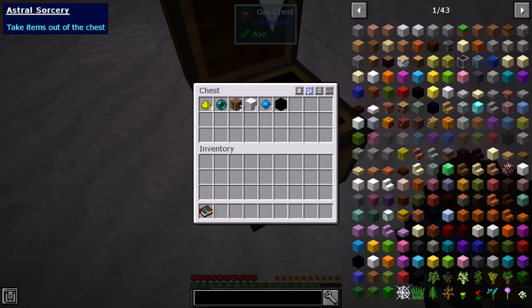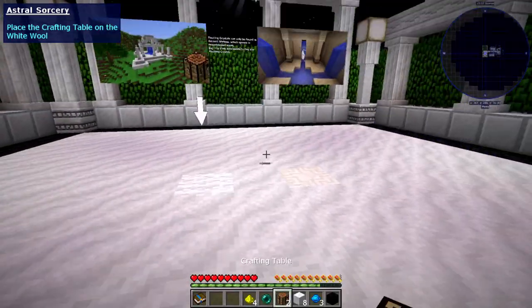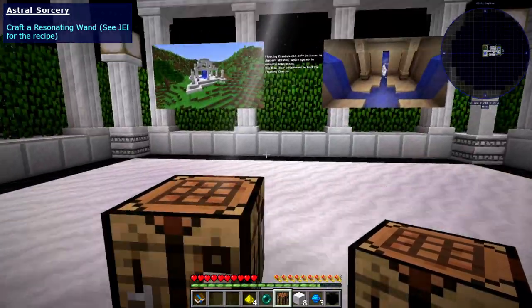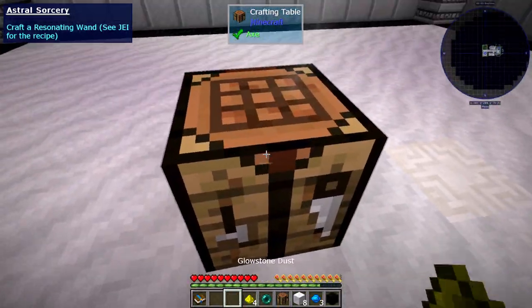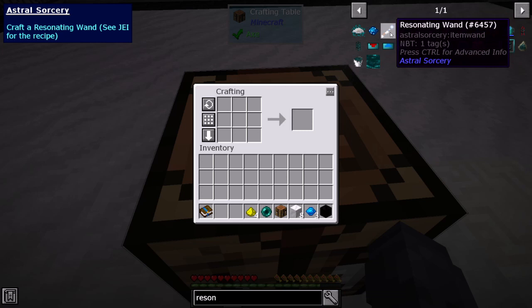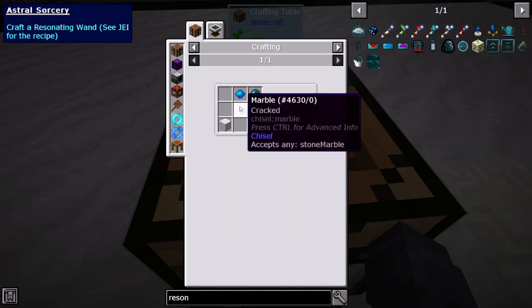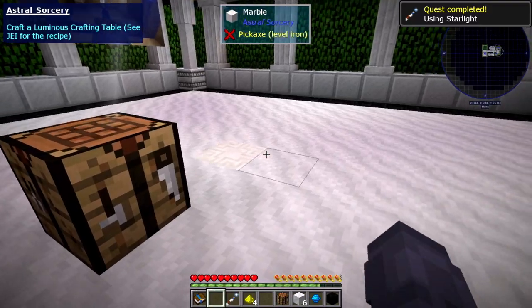So I need to make myself a resonating wand — just going to take all of this. Look at that — so cool, there's light right there. We need to make a resonating wand, there it is — Astral Sorcery. I can just push this button and magic, it's all in here. I'll grab that. Now what do I got to do?